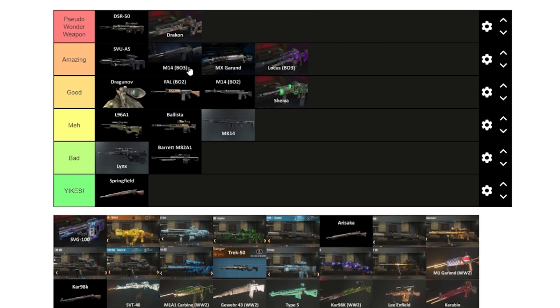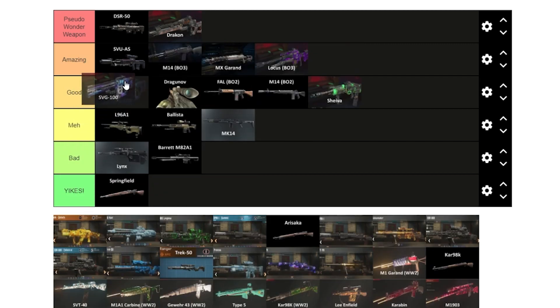The Drakon is definitely a pseudo-wonder weapon — regardless of damage, everyone takes the Drakon. You just remove the scope and put on a red dot. It's one of the best marksman rifles in the game. The SVG is in a similar boat to the Locus but not quite as good — we'll put it in good, slightly above the Dragunov since it does take a bit longer to shoot each shot.